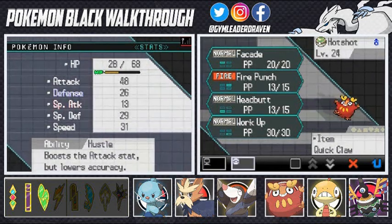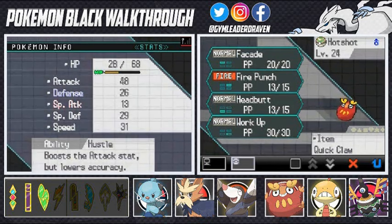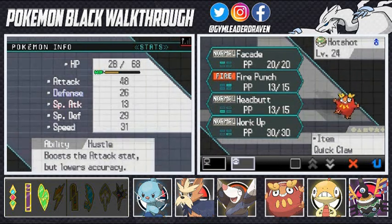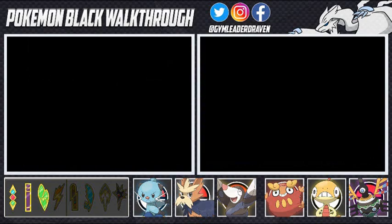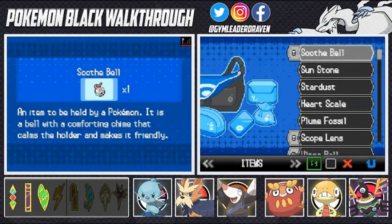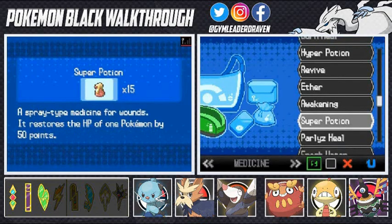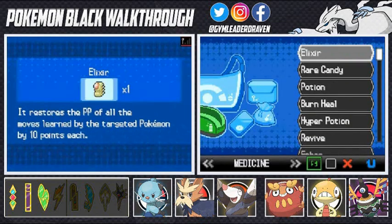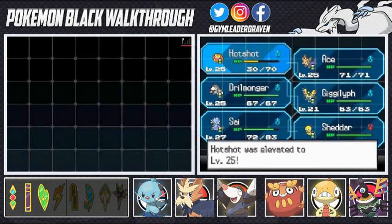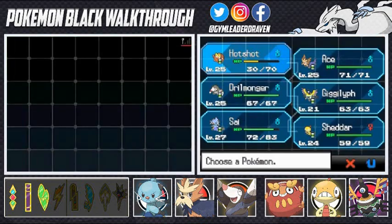Well that's a kick in the nuts — I'm going to have to fix that up. The Hustle ability sucks — it does. I'm going to heal up our Pokemon right here — Super Potion on Gigalith. And you know what, there's a Rare Candy I've been wanting to use — let's use that on Hotshot so we don't have to struggle with leveling this guy up.